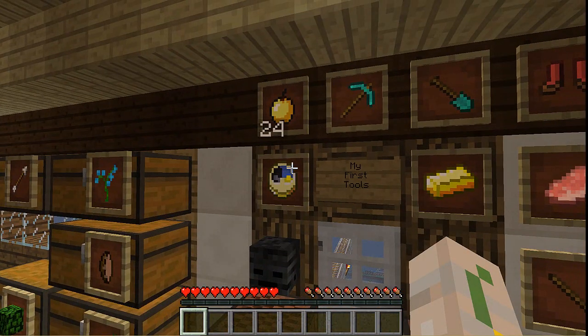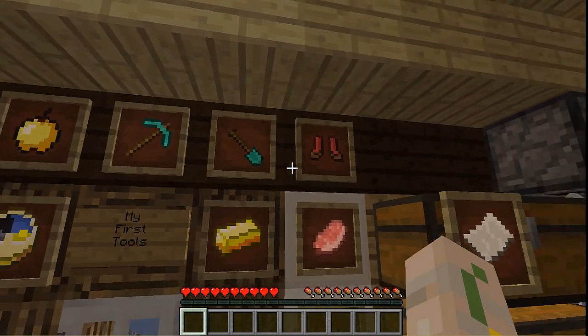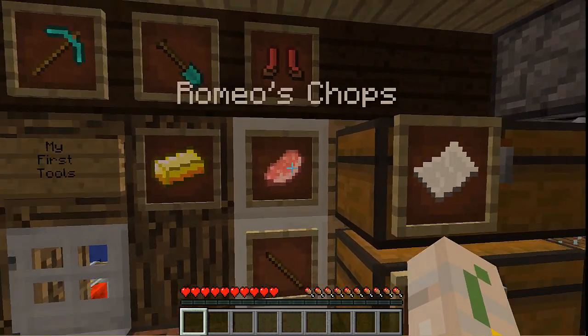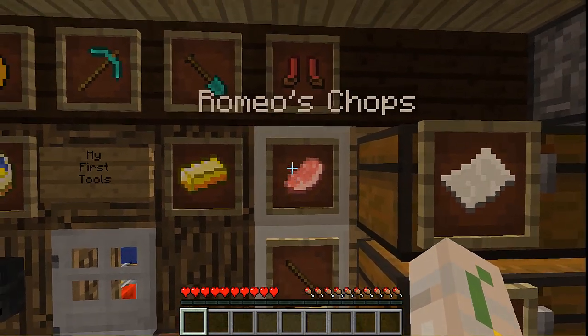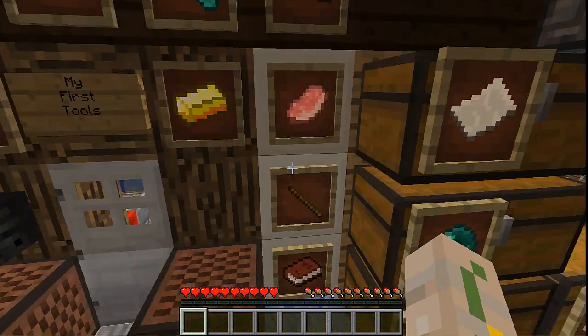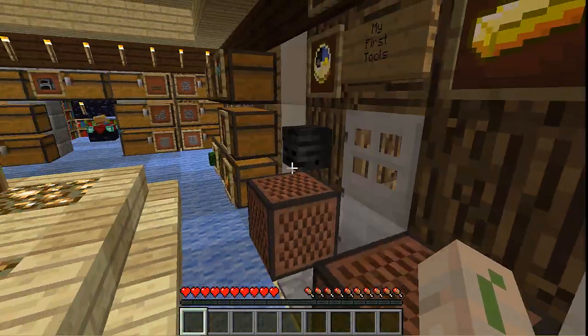I've got items named like 'yum', 'firsty diamondy', 'starter graveler', 'firsty', 'Romeo's Chops' - that's actually from YouTuber Exubovoid because we talk about him a lot. In one of his videos he did that. I've also got 'butters', 'butters slapper' from SkyDoesMinecraft, a stick, and this is a book with all my plans.